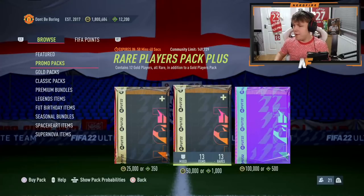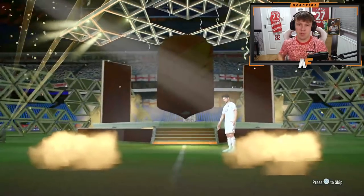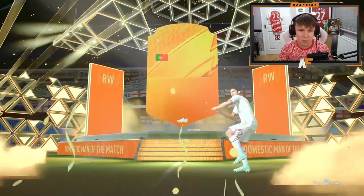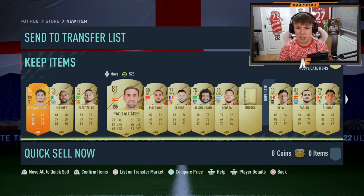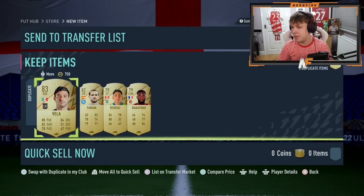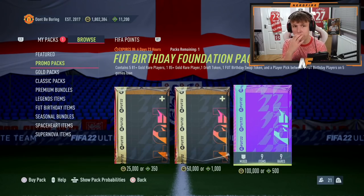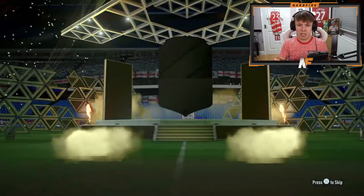Alright, 50k lightning rounds for Team Two of FUT Birthday to kick things off - we've got 12 50k packs to go through. In the first one we got a Man of the Match Guedes, 84 rated - not the worst card. We also got Mares in there and a gold players pack as well. That foundation pack is pretty mad too, we'll definitely be opening that after the lightning rounds.